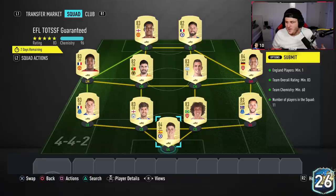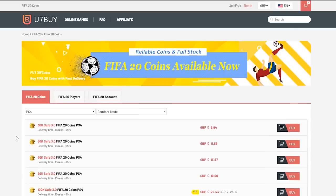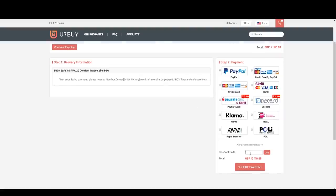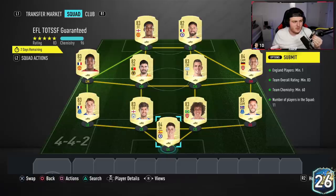How's it going guys, welcome back to a brand new video. For cheap, fast and reliable FIFA 20 Ultimate Team coins, check out u7buy.com and use code HABA to get yourself five percent off all of your orders.